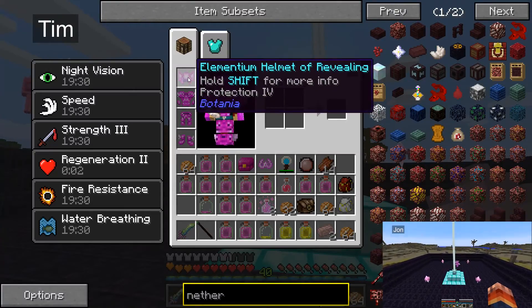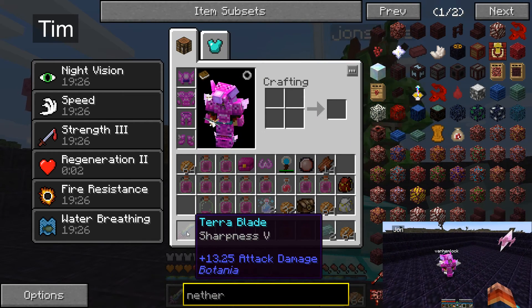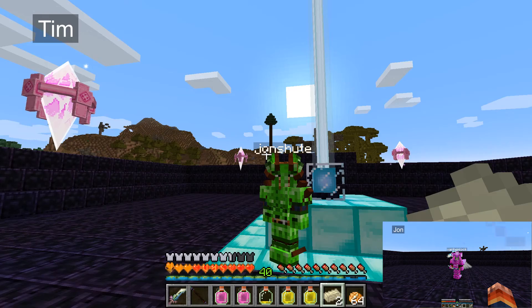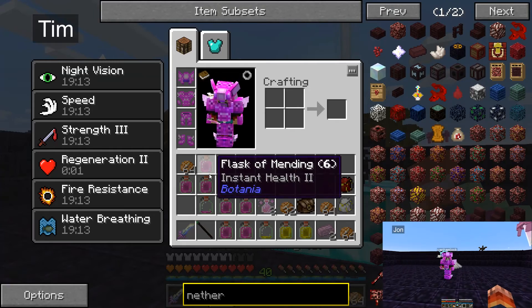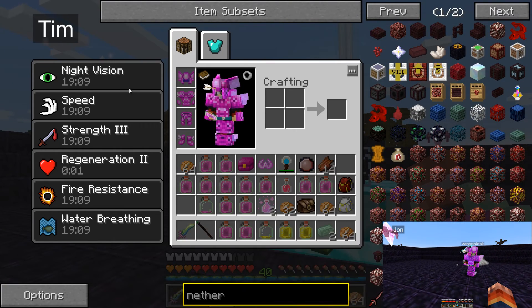We've done a lot of enchanting this time. I've now got the full set of Protection 4 gear. My sword is super sharp and does about twice as much damage now. We've also got flasks of shielding, which gives the absorption effect — an additional health bar that gets replenished if you remember to re-drink the potion. And of course there's the vast number of healing potions I've got in stock. And I've got my super bonuses from our previous warm-up bout.